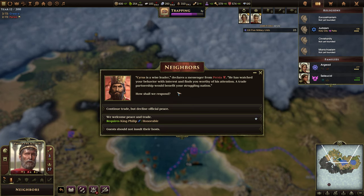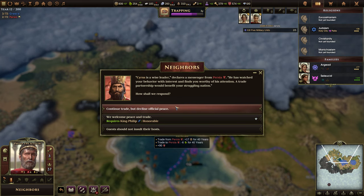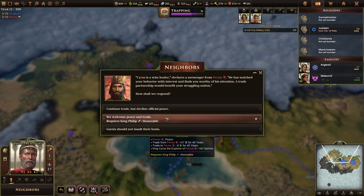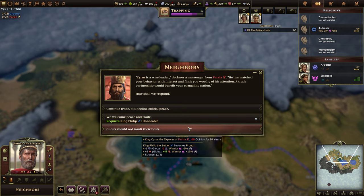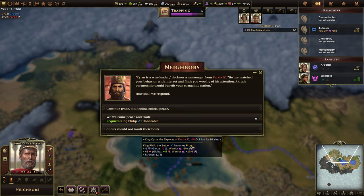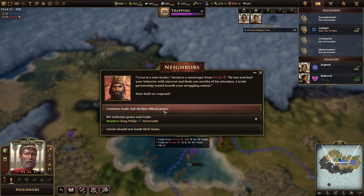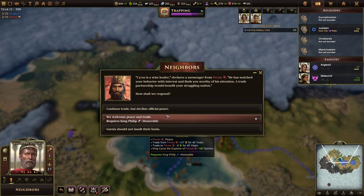Cyrus is a wise leader, declares a messenger from Persia. He has watched your behavior with interest and finds you worthy of his attention. A trade partnership would benefit your struggling nation. Options: continue trade but decline official peace; welcome peace and trade and get 17 gold but lose some food — that would put us in the negative for food. We'd become honorable though. I think we'll take that.